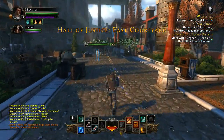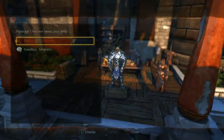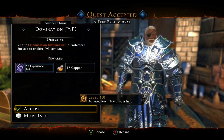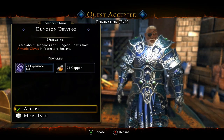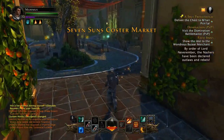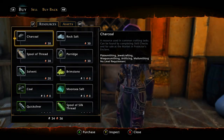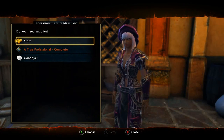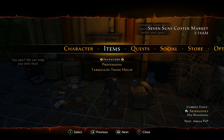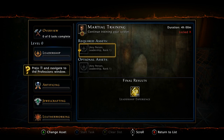Once you reach level 10 you're going to get a quest in regards to professions. This is something I would really recommend doing right away. The one main profession I would really recommend going towards is Leadership — it's good for earning experience, gold, silver, and astral diamonds. You definitely want to be raking in those astral diamonds, so the sooner you get this going the better. Just run over and talk to the NPC, then go to professions under items in the menu.